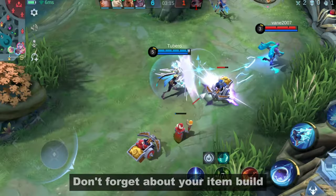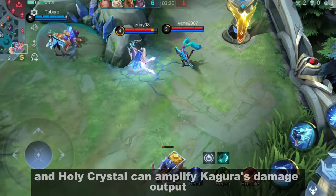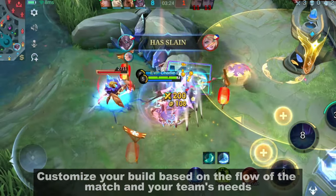Don't forget about your item build. Items like Lightning Truncheon, Concentrated Energy, and Holy Crystal can amplify Kagura's damage output. Customize your build based on the flow of the match and your team's needs.